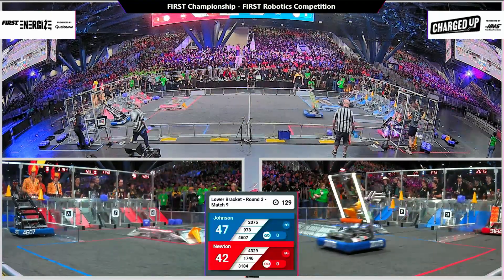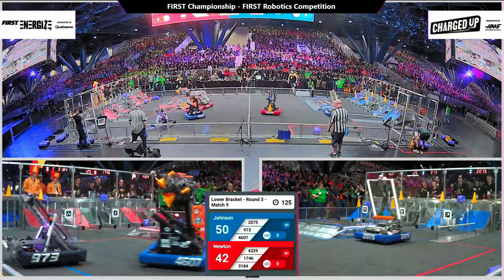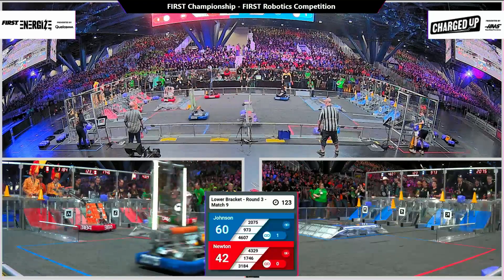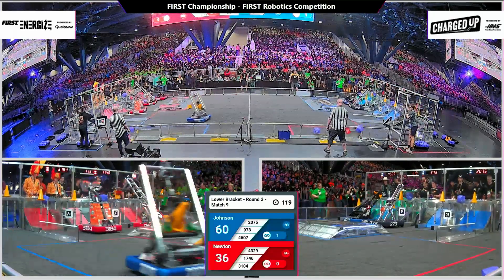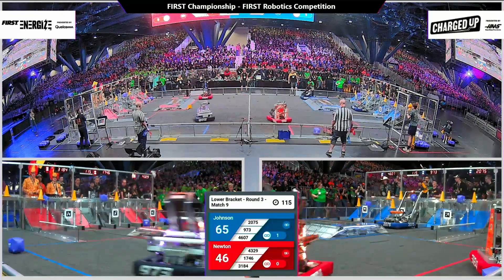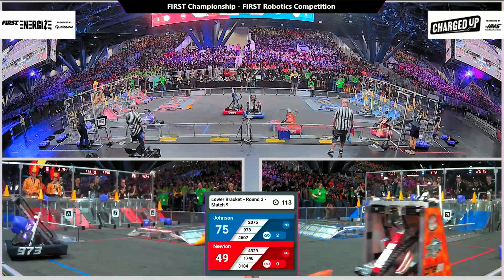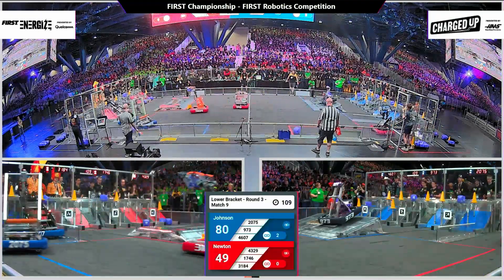Into the teleoperated period, 47 to 42 Johnson in the lead. Enigma secures that with a link up top, and auto goes up on two wheels but finds their footing and scores up high for five along with their partners. That pulls the Newton alliance to a 10-point margin.